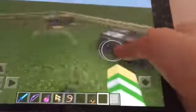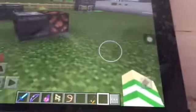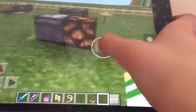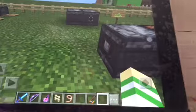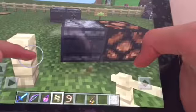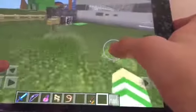This is the observer block - it's new. It has all different sides, and when you place it down, the side facing you sends out a redstone signal. It gives block updates - this side sends out a small redstone pulse. There's a lot of cool stuff you can do with it - I'll leave a link in the description with some really cool videos. If you put a fence in the right spot, it gives a small redstone pulse because it's a block update detector.